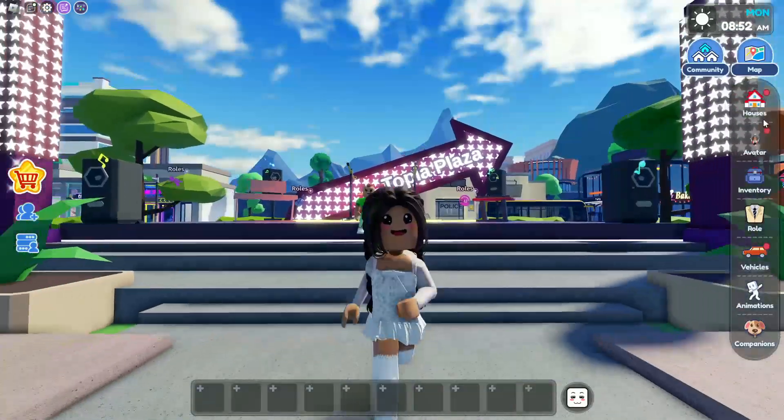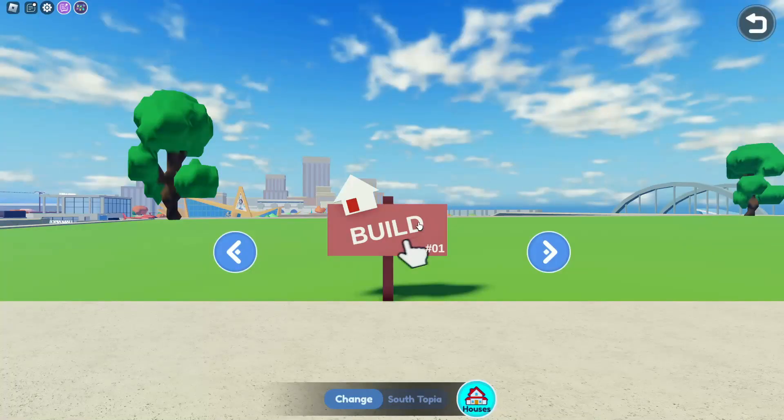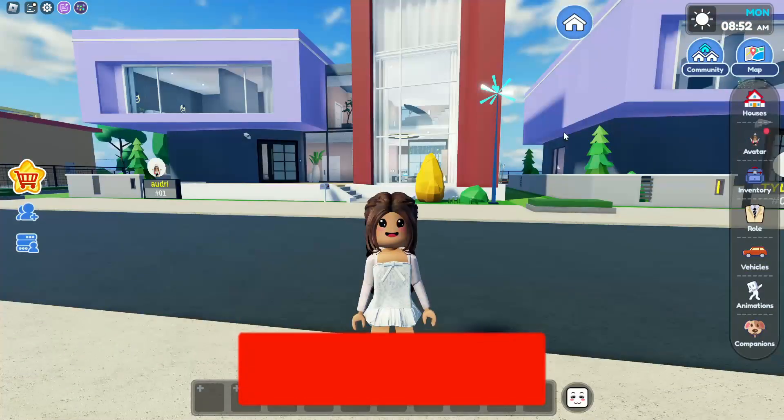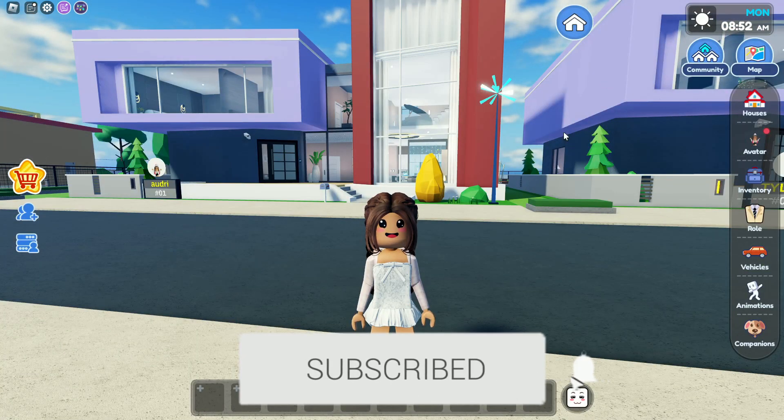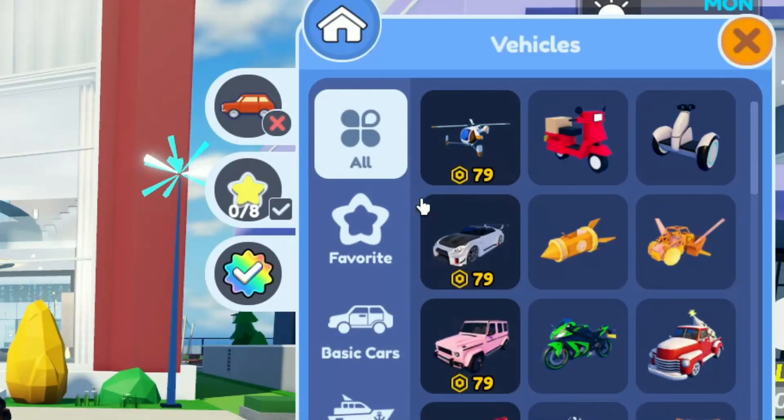We're here in the Toby Plaza and right over here at the top we have new houses. They have also added a new helicopter inside the vehicles right over here. It's 79 Robux, so it's a premium vehicle.